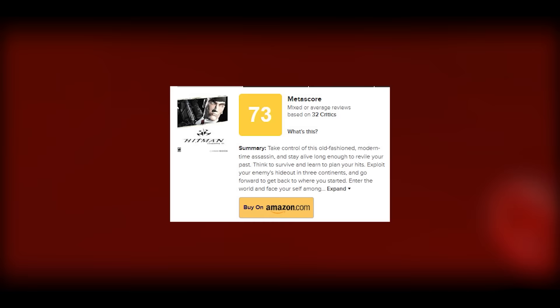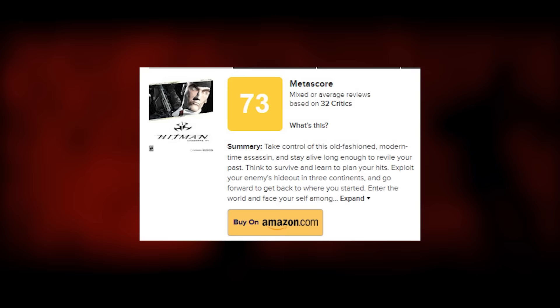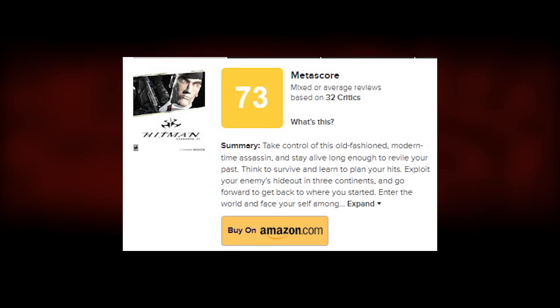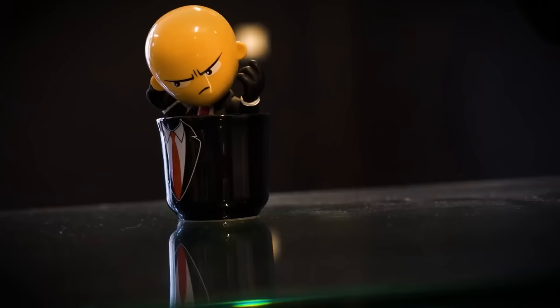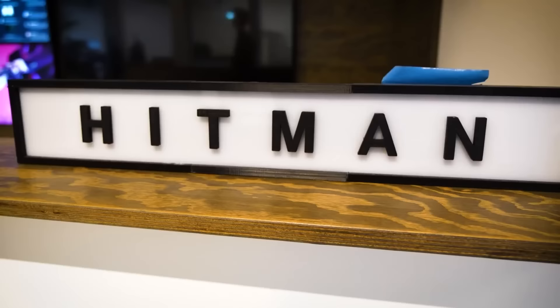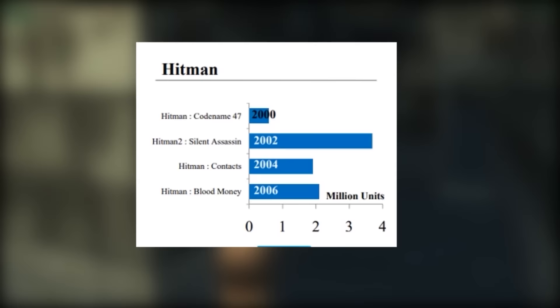Codename 47 released to overall mixed, leaning towards positive reviews — it's currently sitting at a 73 on Metacritic. Most people cited that it was a good idea but the execution was a little off due to questionable design choices, along with the fact that the game leaves you to your own devices for a vast majority of it, leading to player frustration. For a small team like IO Interactive starting out as only 7 people, this being their first game, Codename 47 showed the immense promise of this studio. The game also sold incredibly well for a new IP only being on PC, selling a little over half a million in 2000. IO would take this victory and move on to further improve their critical darling with the next title, Hitman 2: Silent Assassin.